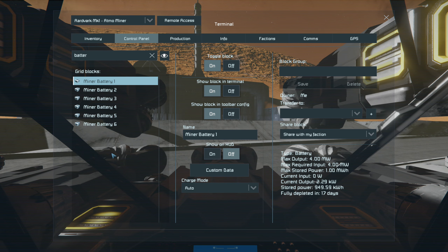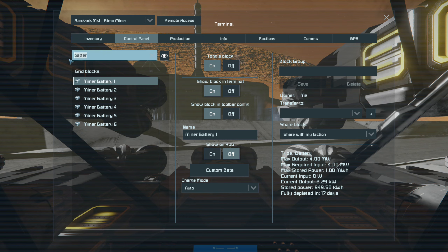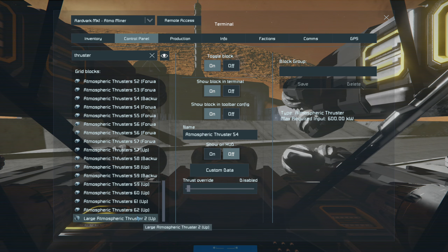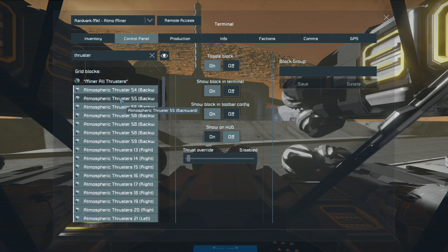If we look at the small grid thrusters, the max power to run a small grid thruster is 600 watts, and the max power to run a small grid large thruster is 2.4 megawatts. If we add all of the thrusters together, that's not really going to give us an accurate answer.